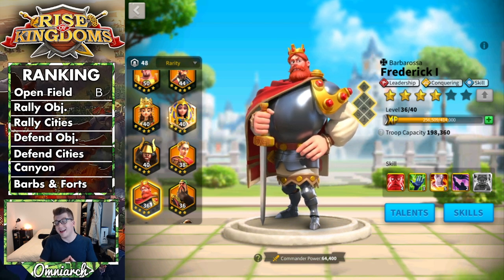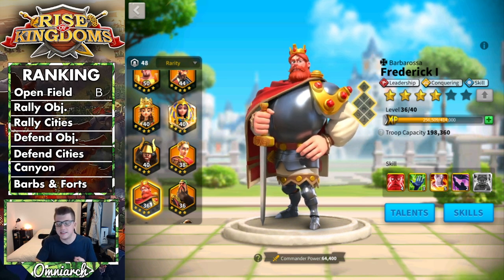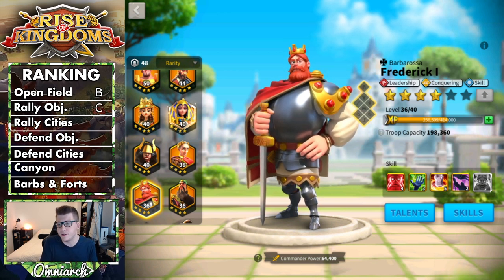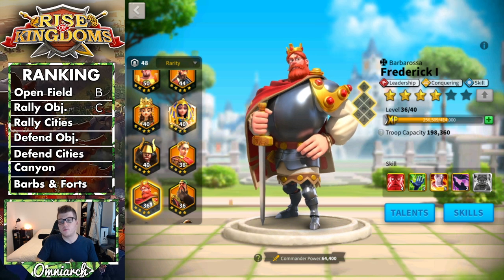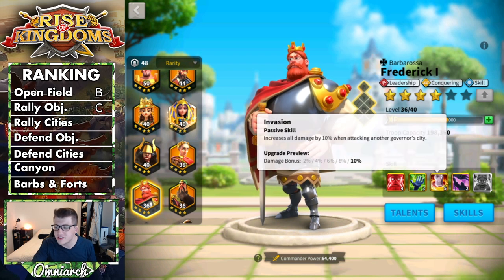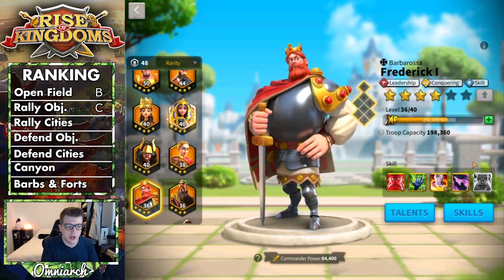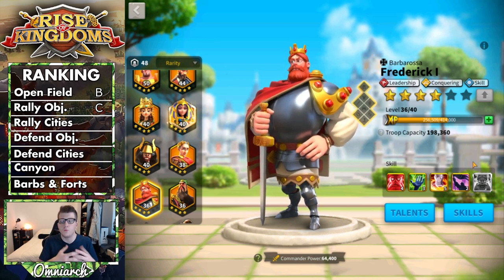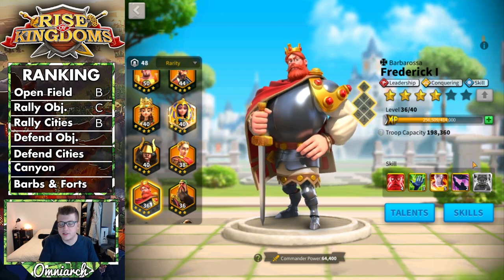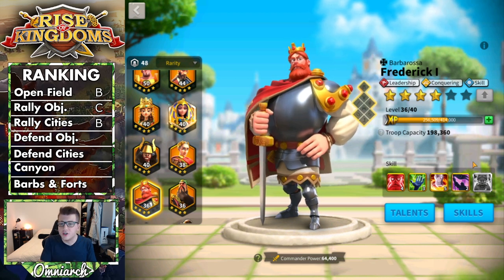When it comes to rallying objectives, Frederick does have that damage factor, the leadership and conquering tree, and some rage generation from the skill tree — but he doesn't provide any attack, defense, or health stats. He gets a C in that tier because there are so many better options. Rallying cities is a slightly better fit thanks to his third skill adding 10% damage against cities, putting him at B tier there — but you still never really see a Frederick rally, because better alternatives exist.